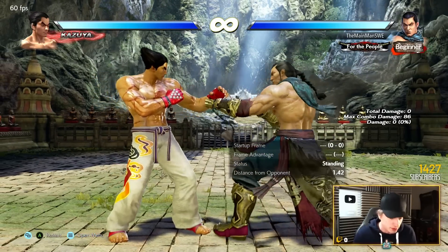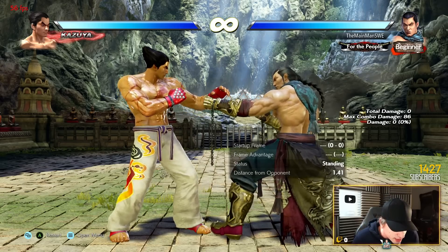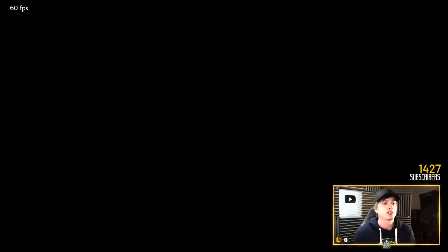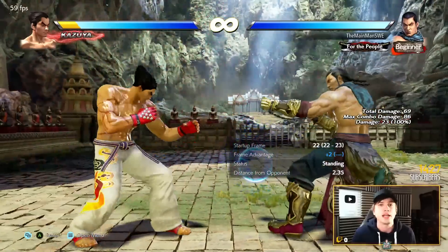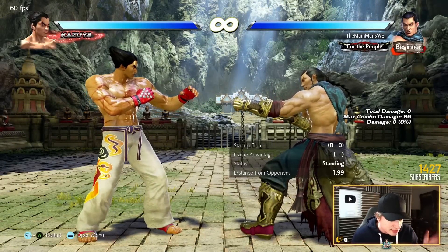Punch parry is back 2+4. The defensive utility is insane. Then you have 4-3, which evades a ton. Down-2 is also evasive. Core Circle Fort 1 is known for going under stuff like Heihachi's Fort-Fort-2 — it goes under literally anything. It's almost bugged; it's been bugged for many years. The evasiveness is insane.